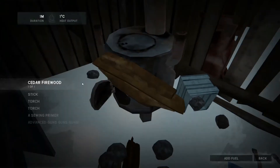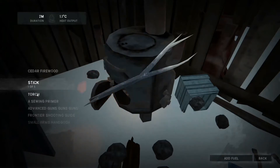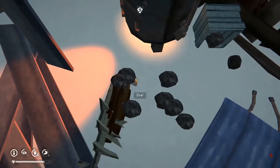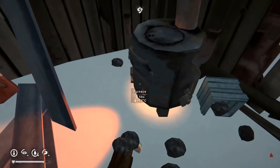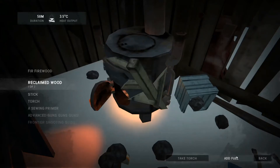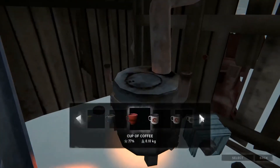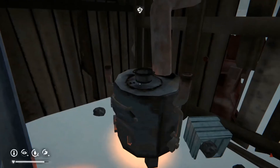I'll add fuel — first the torch, then some firewood. Okay, that's one hour one minute. I'll add more firewood. Then add a can of fuel — that should give us three hours. We need to cook water first. The fire is now at four hours fifteen minutes — the temperature goes up really, really well.